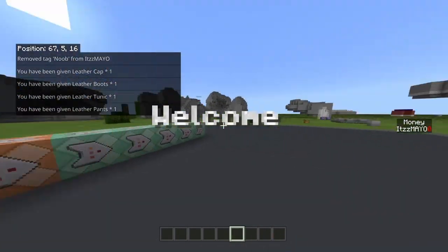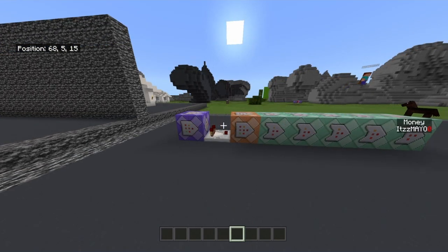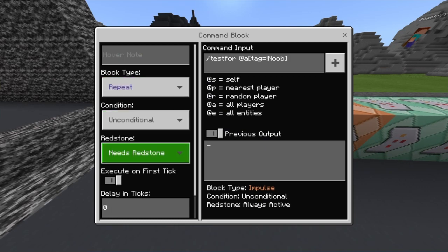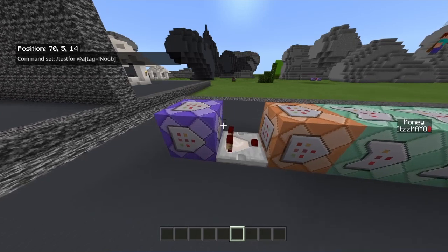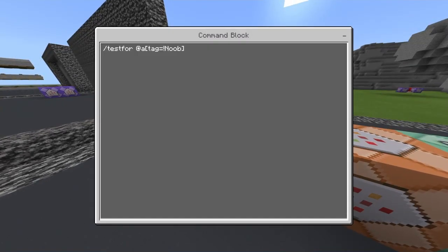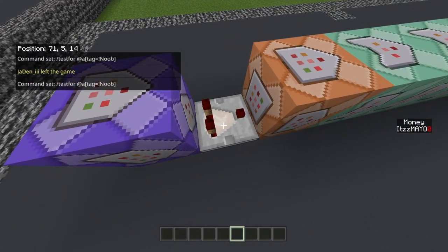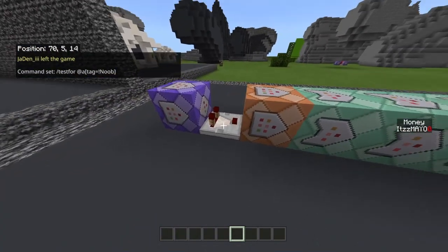Let's get into the commands. The first command block is a repeat, unconditional, needs redstone — for some reason it glitches out, but you're gonna need this. You're gonna do: slash testfor @a bracket tag equals exclamation mark noob bracket. Then you're gonna want a comparator coming out from it and going into the next command block.